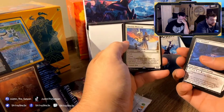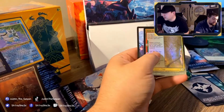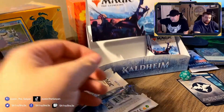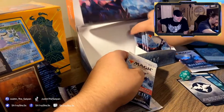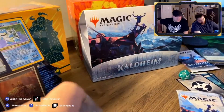Glorious Protector — I'll take that. Koll the Forgemaster, and Arni Slays the Troll. Arni — that's the guy! Let's pull him out of the box. Put those down as a backdrop.